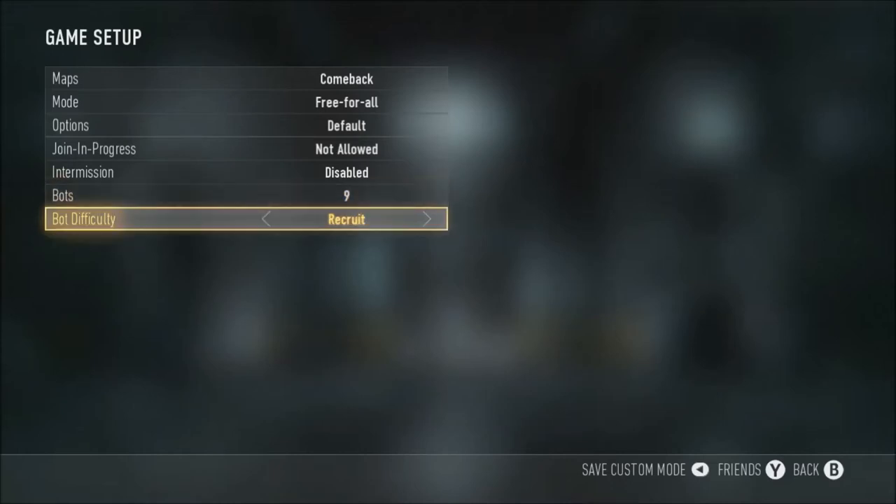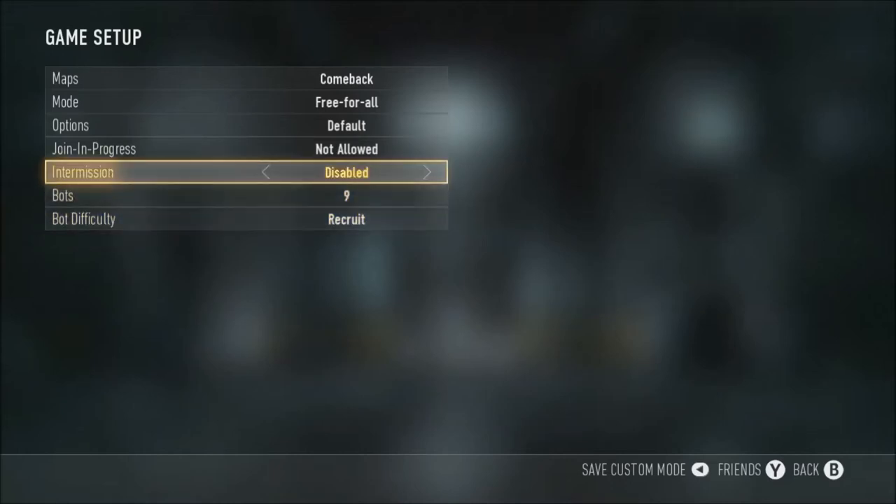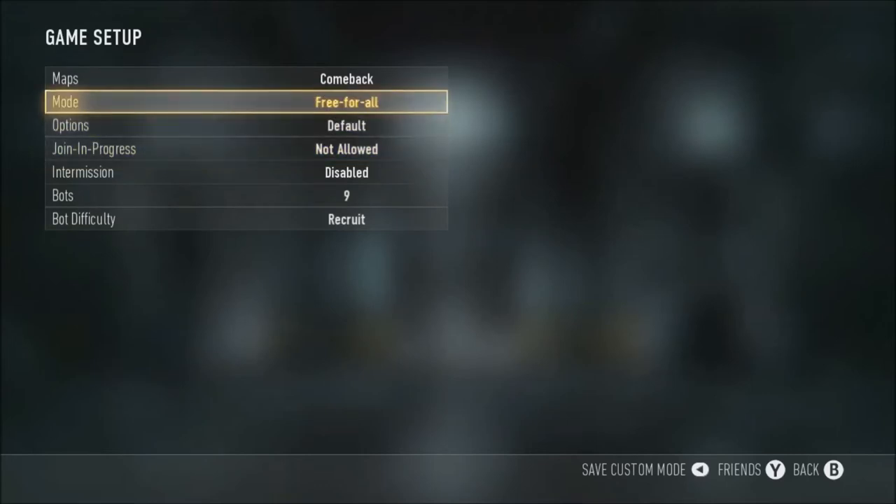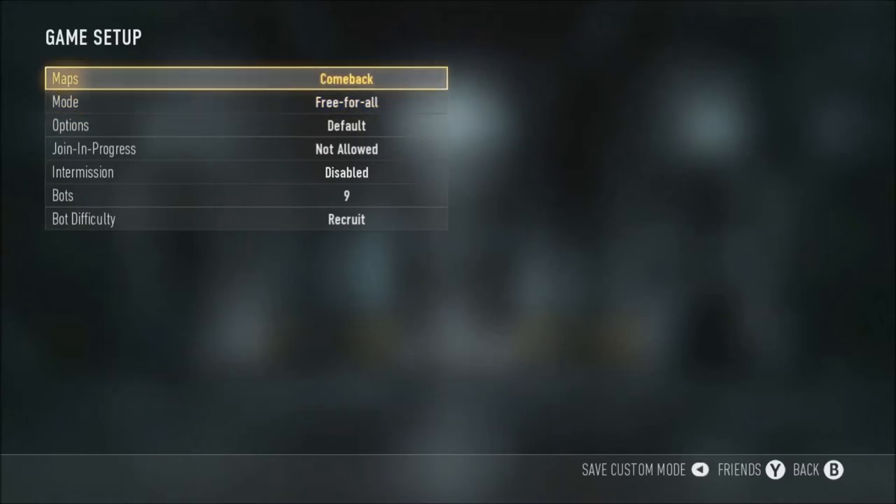Playing Combat Training Free-for-All, have 9 bots on and make sure they're on recruit for now. This is like a beginner's guide to CoD right here, and you really want to be aiming for some good kill-to-death ratios.